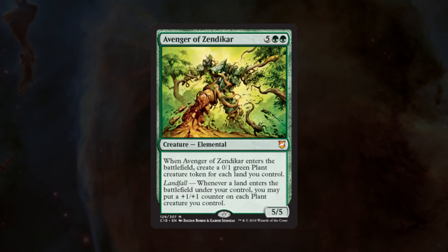The number of plants is based on how many lands you have in play, but that's not all. For every land you play after this creature is on the field, all of those 0/1 plant tokens get a +1/+1 counter.